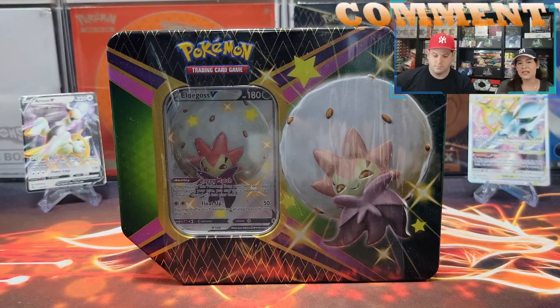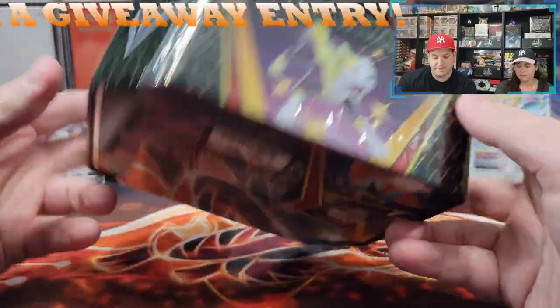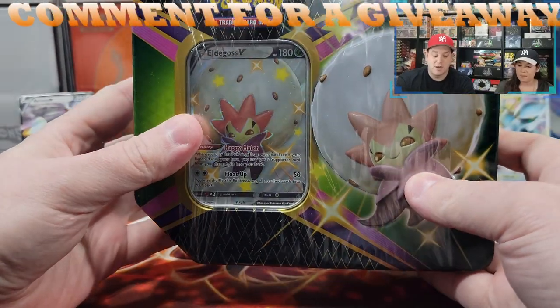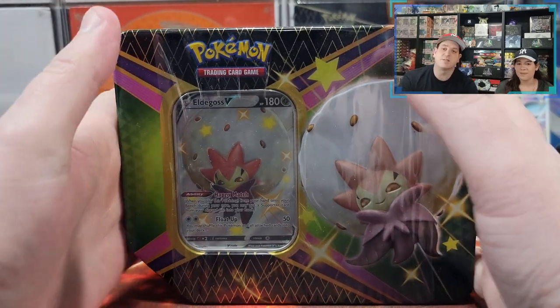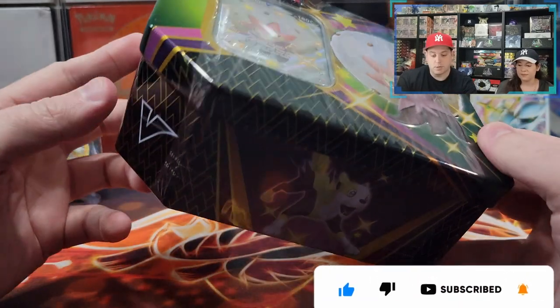Hey everyone, today we're opening an LDGoss V-tin, Shiny Fates. Shiny LDGoss, Shiny Fates. This has six packs — we always get confused, but it's six packs. We opened the other two tins a little bit ago, even though they're probably going to be released back to back to back. Before I go in and fight with this tin, don't forget to like and subscribe. Also, be sure to comment to gain an additional entry in this month's and this week's giveaway. Now let me go fight with this tin and probably lose.